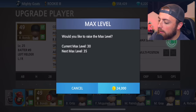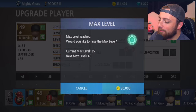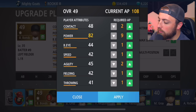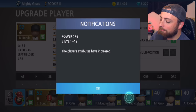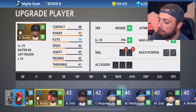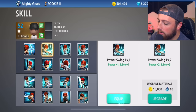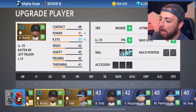Let me do one more here. Oh wait, what did I just do? He's a level 35 and we're almost out of these drinks. We're going to go to his attributes. He's still got 108. Let's give a little bit more to power — can we get to 90? Yeah, we can. And then we're going to go batter's eye for the rest. There is Barry Bonds: 90 power, 56 batter's eye. I think I got to increase his max level one more time. There we go — 52 overall, 91 power, 57 batter's eye.